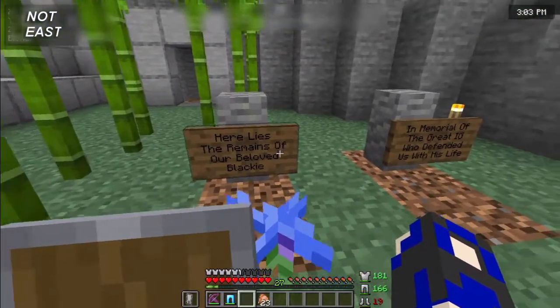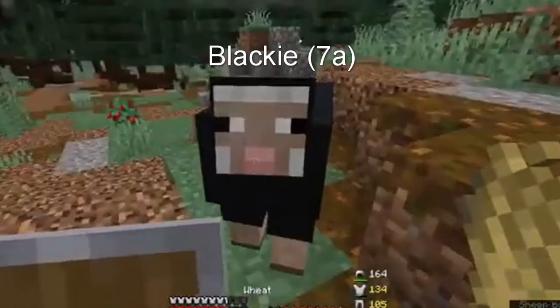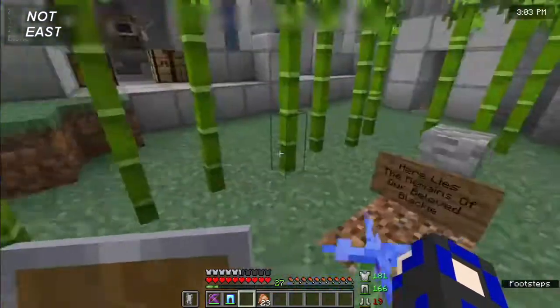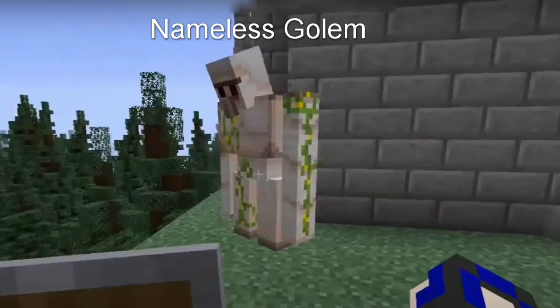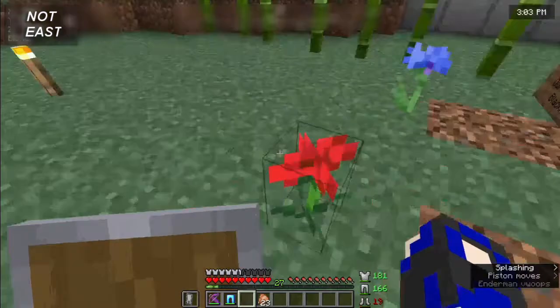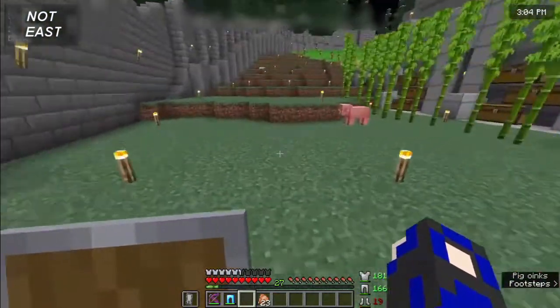One of them is our pet, Blacky the sheep. He passed away while we were relocating the animals to the backyard. Also, there was an unnamed iron golem who defended the village with his life while we were defending off a raid that I accidentally started. Also, the only reason the iron golem was down there was because I knocked him off the cliff, but we don't talk about that.